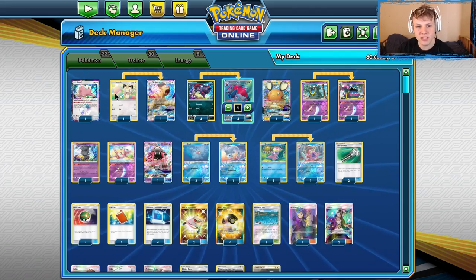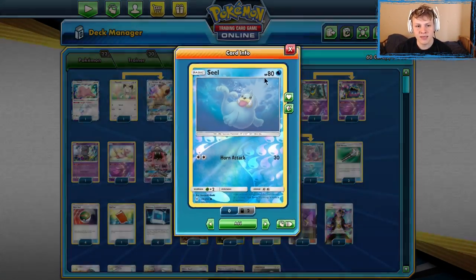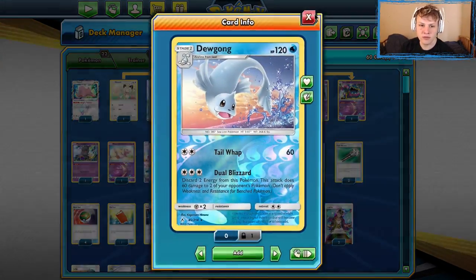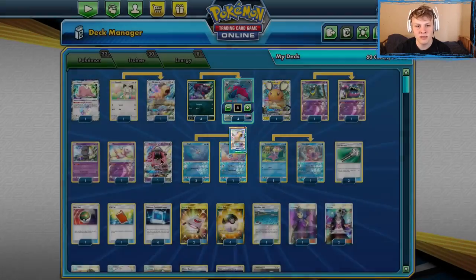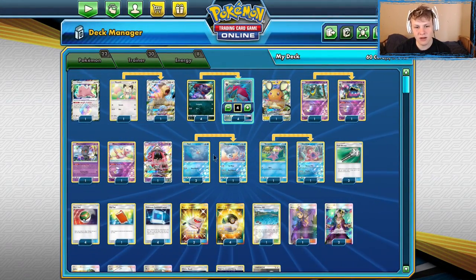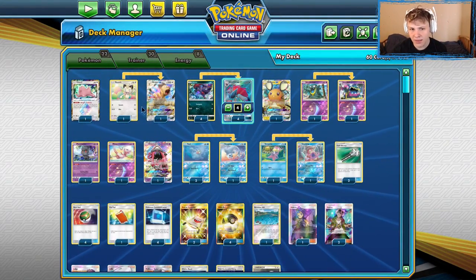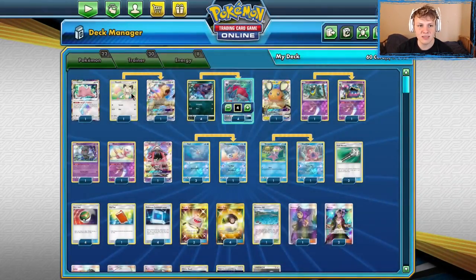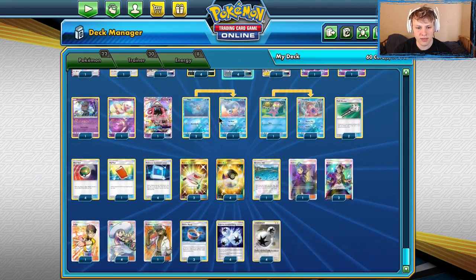That happened not too long ago. The only change I made is I cut the second Meowth for a second Seal because I felt the power of Dugong was a little bit better. The consistent chain of multiple Dugongs one after the other was a lot better than being able to set up multiple Persian more easily through the Meowth. So yeah, I opted for a second Seal over a second Meowth.